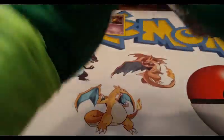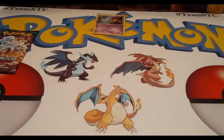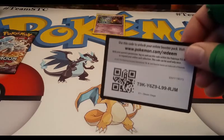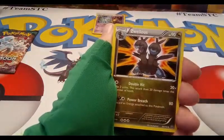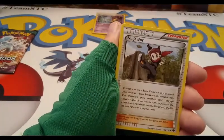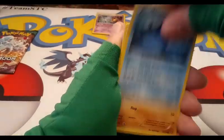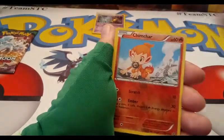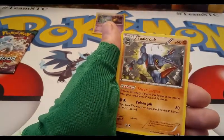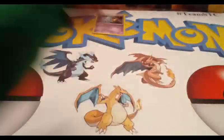Last Steam Siege pack for this opening and we'll just have one Guardians Rising left after this. Code card. Starting with a Zweilous — two-headed monster — Monferno, Ninja Boy. Remember they are pocket monsters! Nosepass, Mantine, Pansage, Yanma, reverse Pumpkaboo, and a Toxicroak. That's a cool-looking Toxicroak.